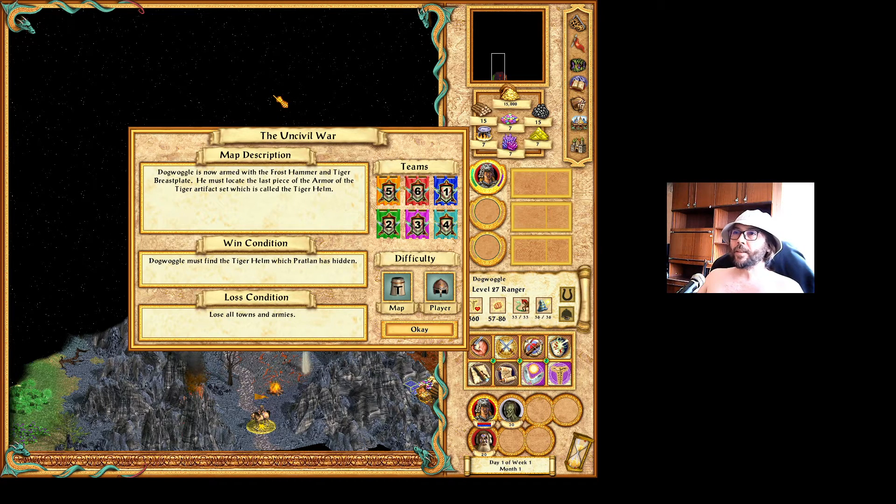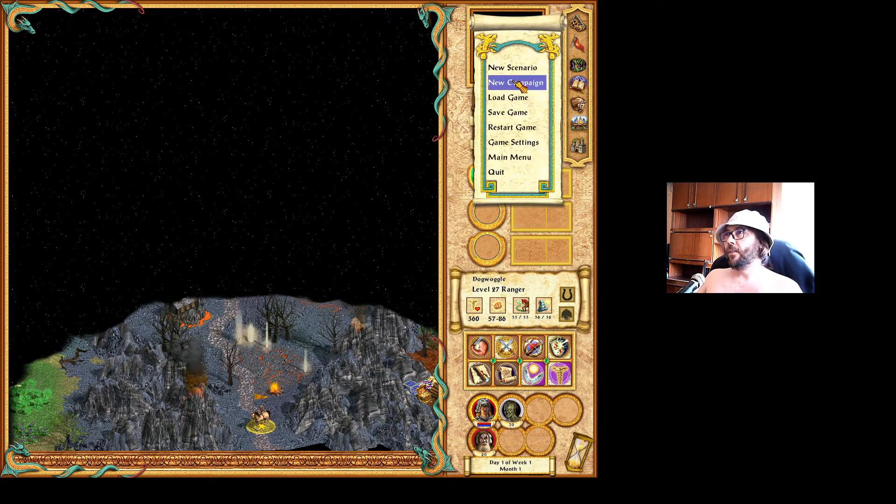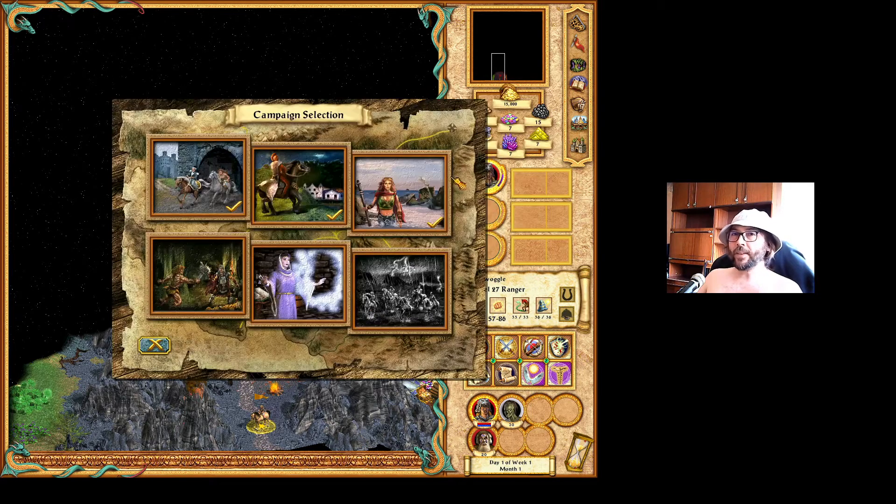I am now starting the mission The Uncivil War, which is the third and last mission of the fourth campaign from the Gathering Storm campaigns of the Heroes of Might and Magic 4. That is the campaign Might Makes Right.